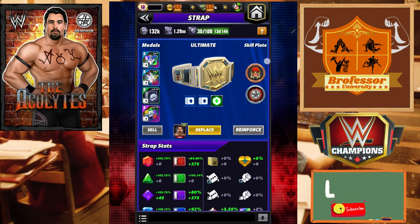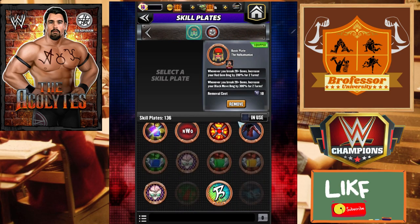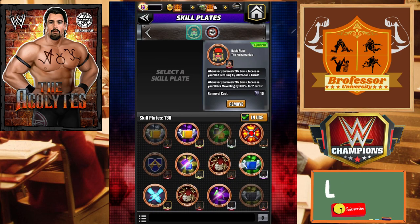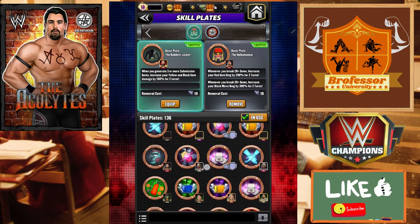For our next move set we're going to keep the Hogan plate in, but I can show you how to use it if you want more black move damage. You can also put on Ronda's jacket - whenever you generate three or more submission gems, increase your yellow and black gem damage by 100% for two turns. Any sub damage would obviously help; I think it also does red so you might actually want Gremlin's Ears for that.